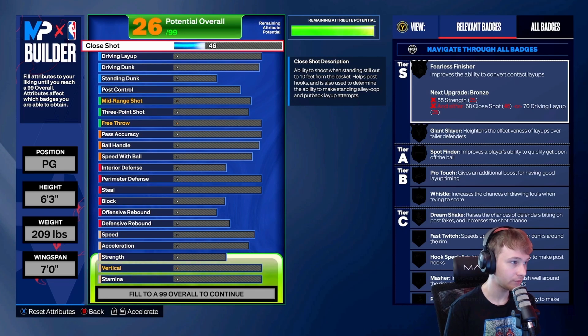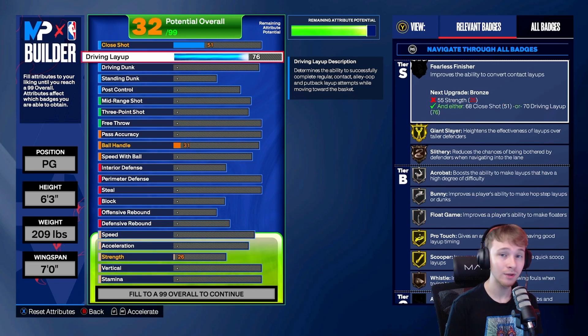For the close shot, we put this up to a 51 — nothing crazy, you don't really need that on a point guard build. The driving layup we put up to a 76. You don't get that many layup packages with a 76 rating; if that's something you're concerned with you could put it higher. I think the only ones you get are like Magic Johnson, Jason Williams, and someone else I can't remember. I kept it at a 76 just so we can get that gold scooper and silver acrobat.